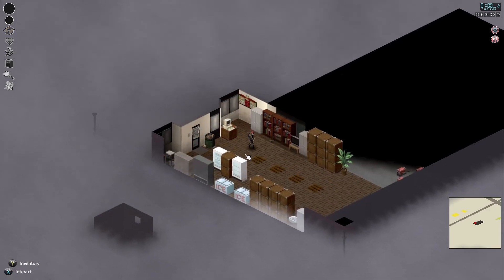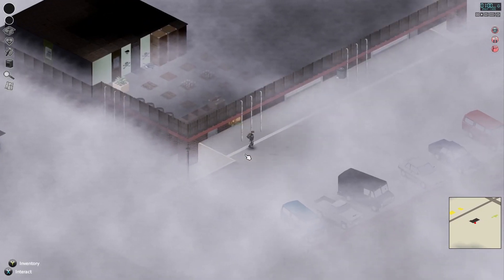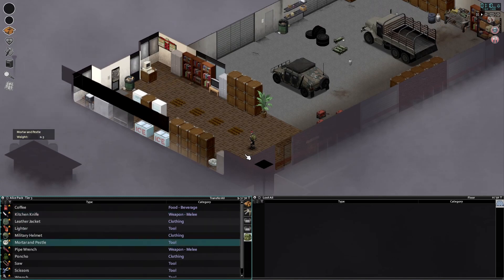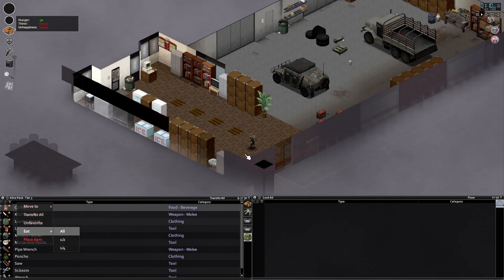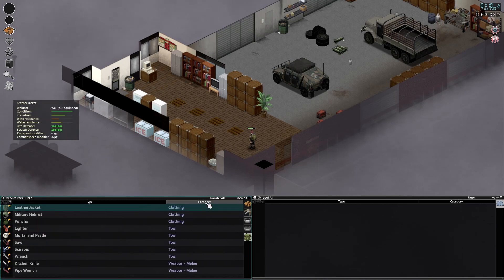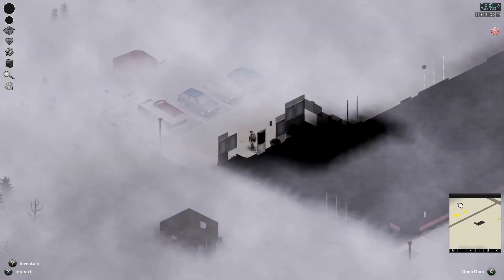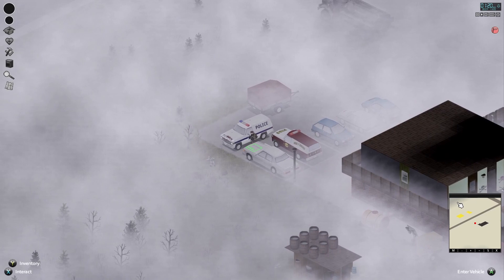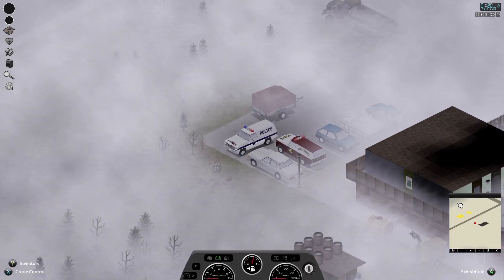We've got the crowbar. Let's see where I left my truck. Looking a little sleepy here too, let's get a shot of coffee. Oh, there's my truck — I'll take the police truck. Got a little fog today so we'll just deal with it.